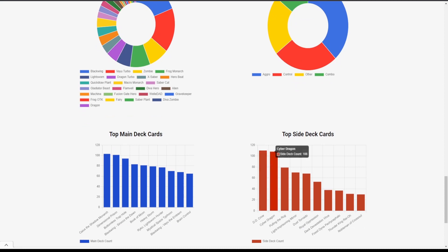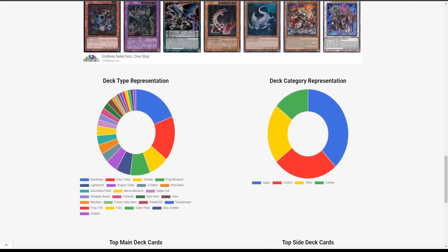For side deck cards, we have D.D. Crow, Cyber Dragon — the SSG staple — and Pulling the Rug, which is really strong against Caius but also nabs things like Gadgets and Debris Dragon. A lot of Light Mirror trying to counteract Lightsworn decks. Dust Tornado is a staple. We have Royal Oppression. I'm kind of surprised to see Fossil Dyna on this list — I'm not a huge fan right now, but it does have its place against Frog Monarchs.